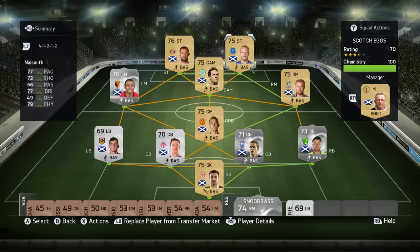Up top, Naismith — I was really disappointed with him. He seems to make the same runs as Fletcher, sort of just got in the way and ran into different channels. He's got good all-round stats but he was there to pop up with a goal now and again, nothing really special about him. He's got 77 pace, 72 shooting, 77 dribbling and 79 physical, and none of that really shone. Let me know what you think of the team in the comments below.